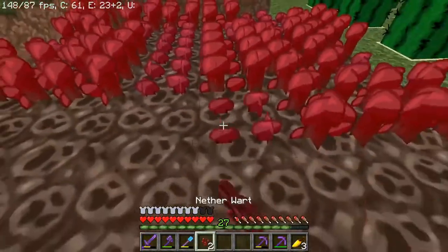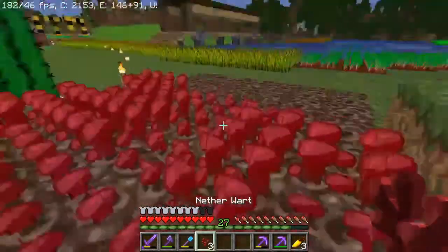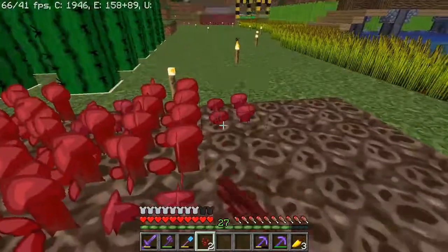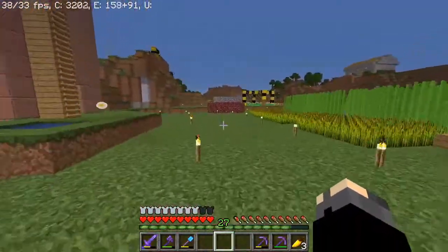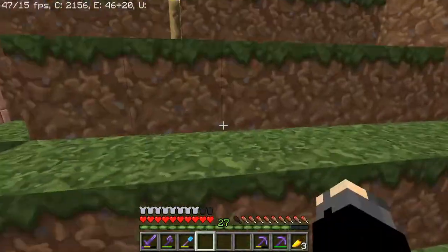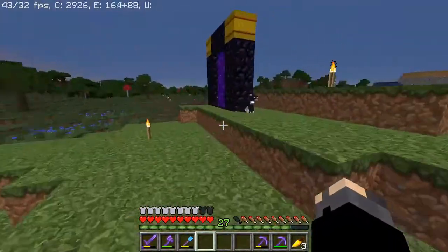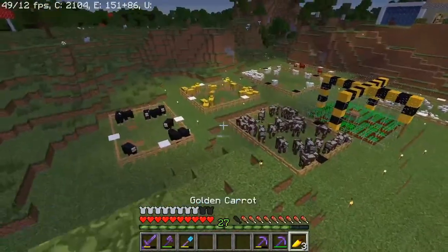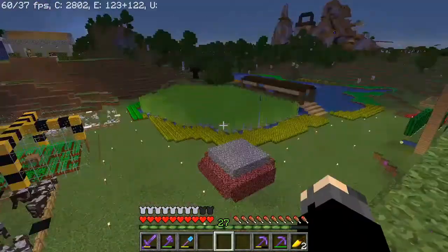We can finally start getting potions for the end, which leads me to another point — phantoms. We want phantoms to spawn so we can get phantom membranes. Not only is that helpful in repairing elytras in the future, but phantom membranes also give you potions of slowfall, something we most likely will need in the dragon fight.